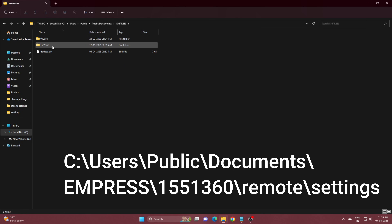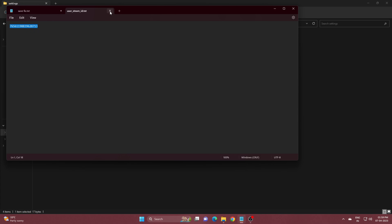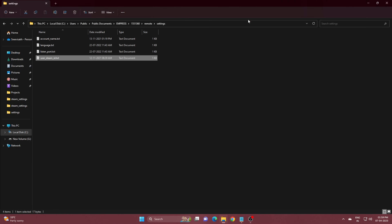The first thing is to find the settings folder from your old Empress save, as shown in the video. From there, open the text file and copy that number — others may have a different number. Copy yours and then go to your newer save location, that is Goldberg, as shown in the video.